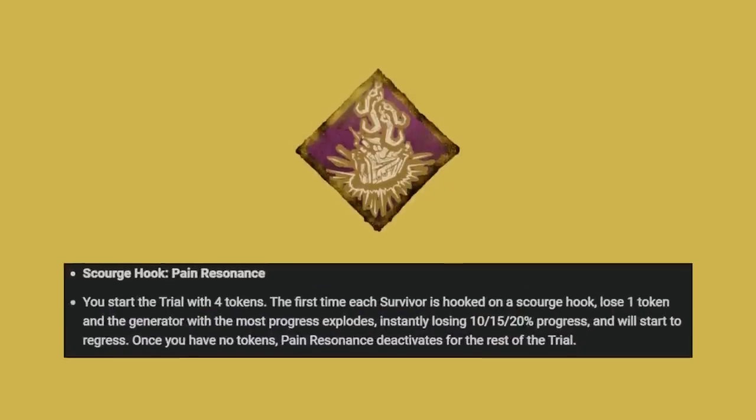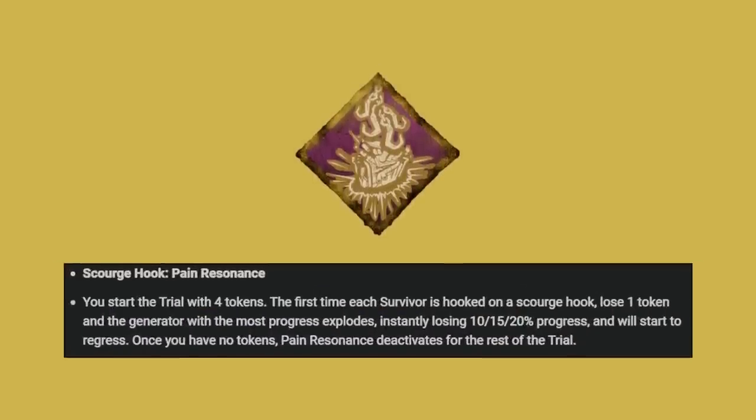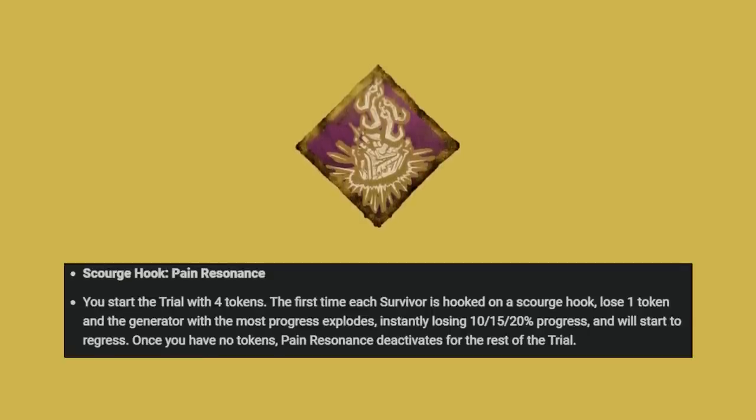Pain Resonance now works like this: you start the trial with 4 tokens. The first time each survivor is hooked on a scourge hook, you lose 1 token and the generator with the most progress explodes, instantly losing 10, 15, or 20% progress and starting to regress. Once you have no tokens, Pain Resonance deactivates for the rest of the trial.